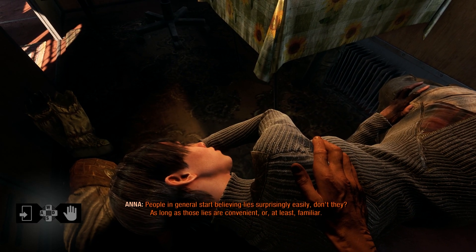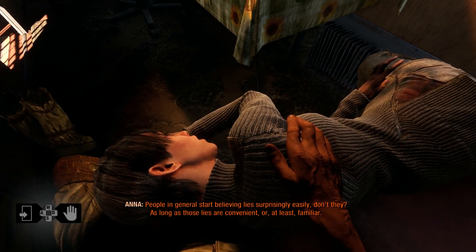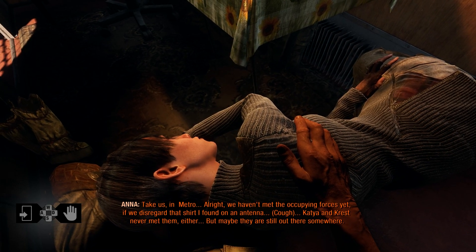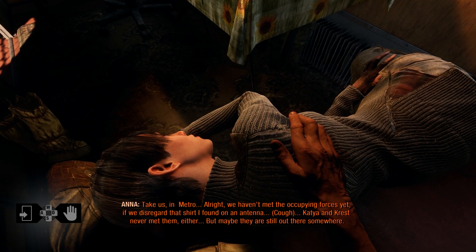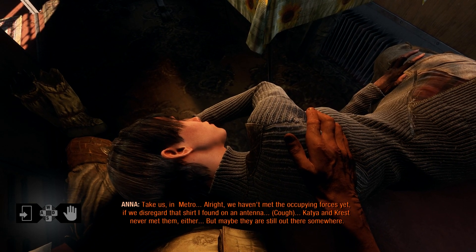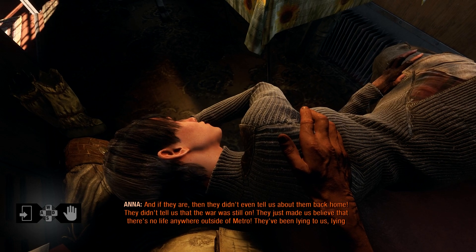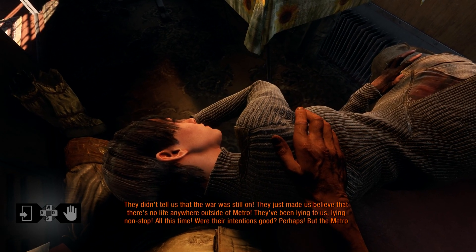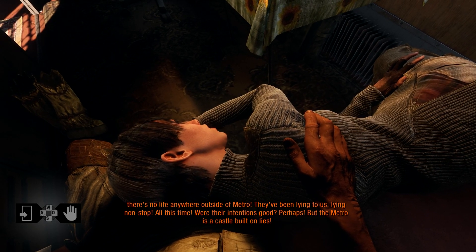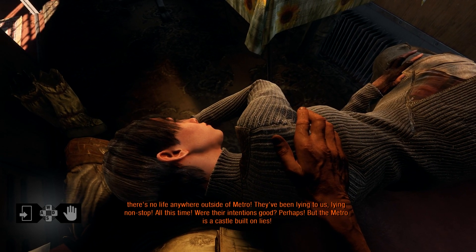I think it's been more than just a few years — people believe lies surprisingly easily. Since the nuclear war was in 2013 in this universe, as long as the lies are convenient or at least familiar. We haven't met the occupying forces yet. Neither Katya nor Crest have ever met them either, but maybe they are still out there somewhere. And if they are, they didn't even tell us about them back home — they just made us believe there's no life anywhere outside of Metro. They've been lying to us all this time. Were their intentions good? Perhaps. But the Metro is a castle built on lies.